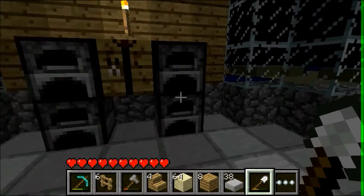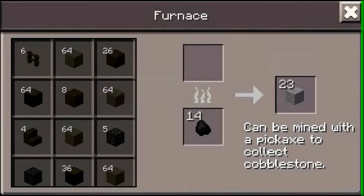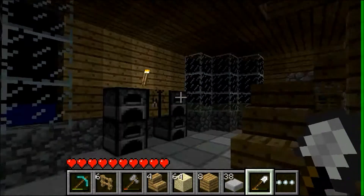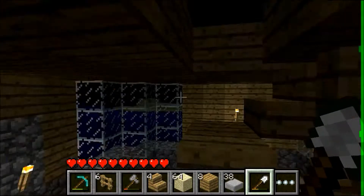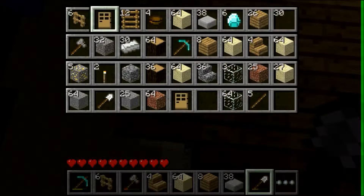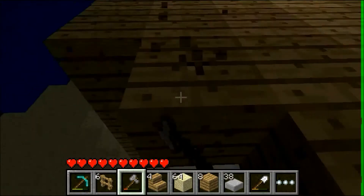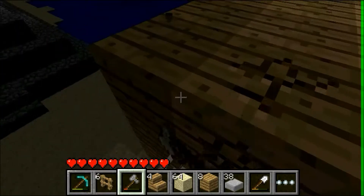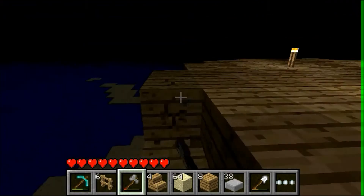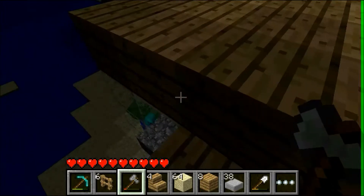I moved my crafting table right there. I want to put a ring of furnaces all around it and have the crafting table in the middle — that's my plan. What I want to do first is come up here and replace at least the outer ring with stone, because it doesn't look good with wood on the outer ring. It kind of looks weird, and I just want something to break it up a little bit.